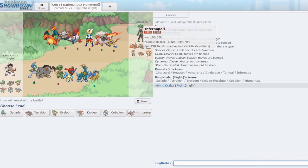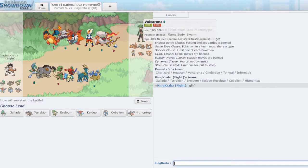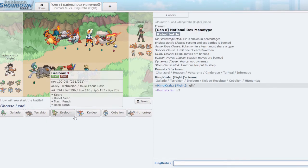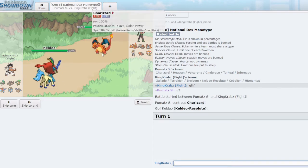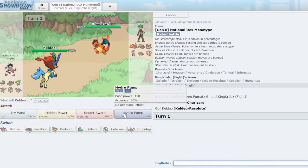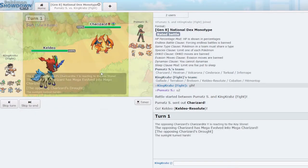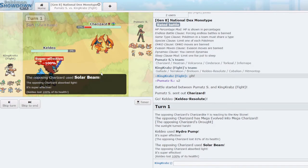We have another game against mono fire, and I'm starting to see a trend. They have Infernape, Volcanion, and Volcarona this time, which are big threats to my team. I have to watch out especially for Volcarona — it can be quite scary. I need to get Terrakion in good time or keep Breloom healthy. I open with Keldeo again as they open Zard. Hydro Pump doesn't KO this, but it puts it in range of something coming in, which is pretty important.